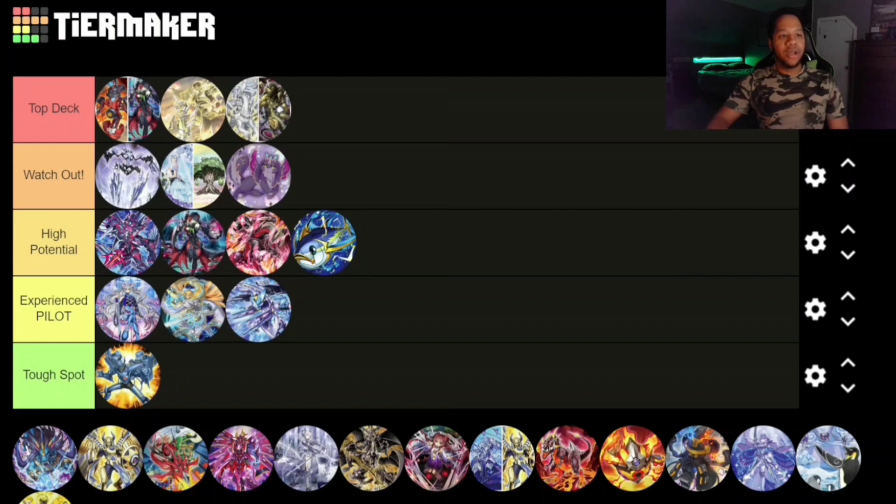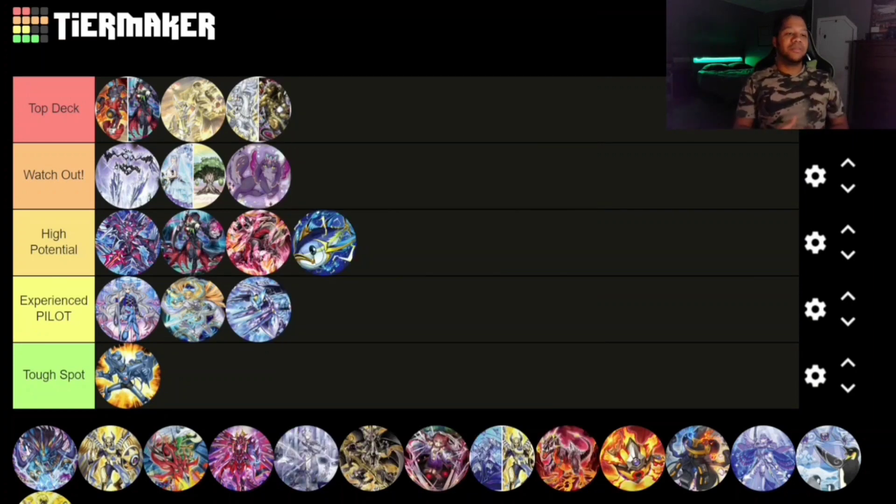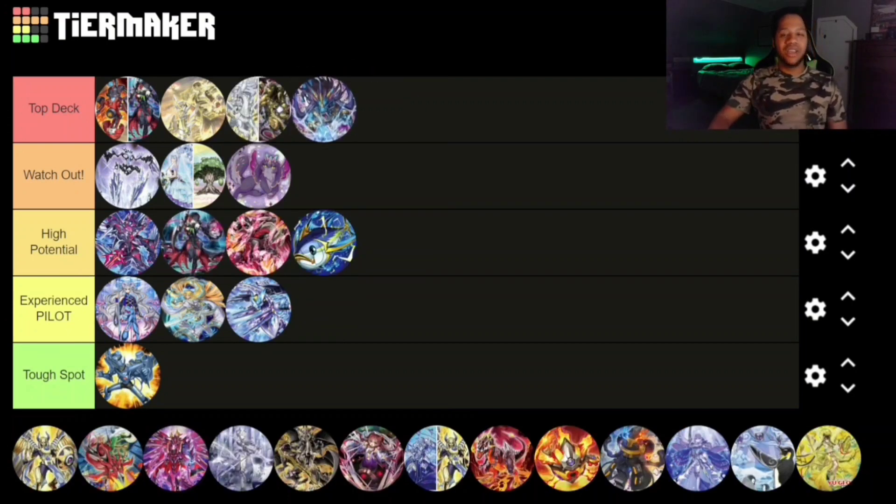Next up we have Branded Despia, and it's still a Top Deck — if not top, at minimum Watch Out. It did get that new support from the Chimera card in Age of Overlord, which is something to note, and it was already a top strategy before. That kind of helps sustain its placement on the list.